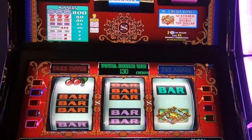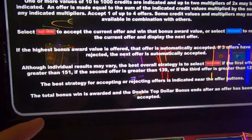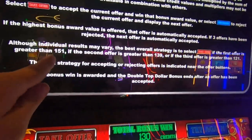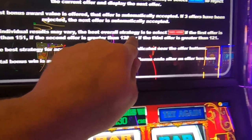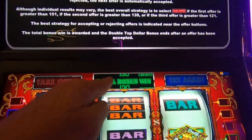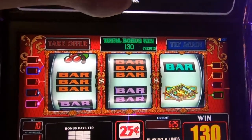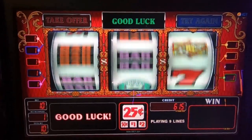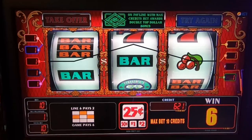Looking at the rules right here — although individual results vary, the strategy is to select take offer if the first offer is greater than $151, which we weren't; the second offer greater than $139, which it definitely wasn't; third $121, which we weren't either. So that is telling you how it's going to do — it tells you what to do. These are the averages. Basically it's saying: if the average for the first is $151 and you're above that, chances are you're getting worse next time.